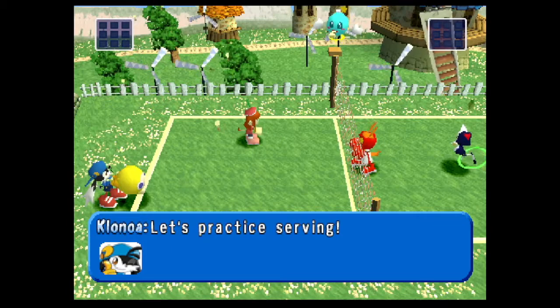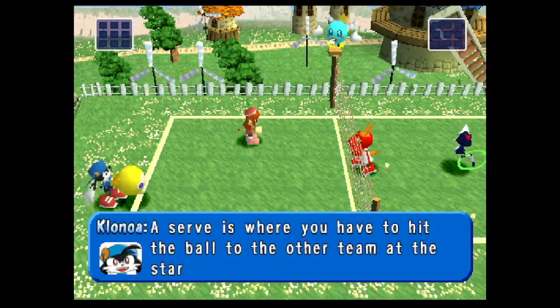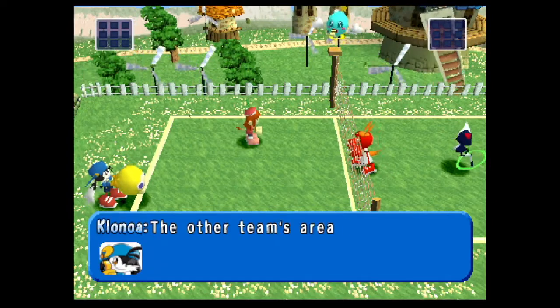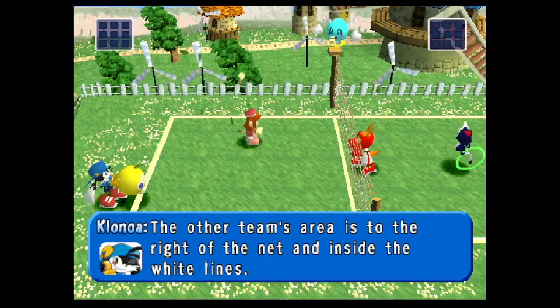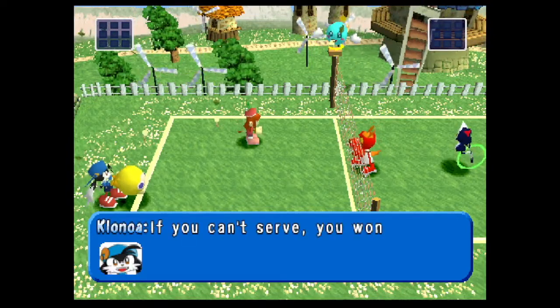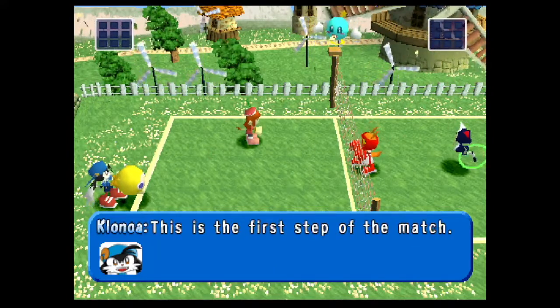Let's practice serving. A serve is where you have to hit the ball to the other team at the start of a point. The other team's area is to the right of the net and inside the white lines. If you can't serve, you won't be able to play a match. This is the first step of the match.